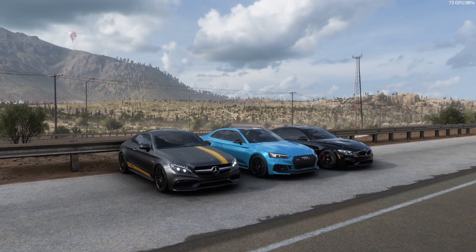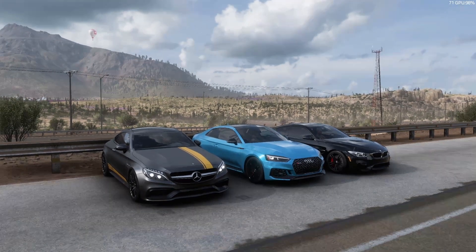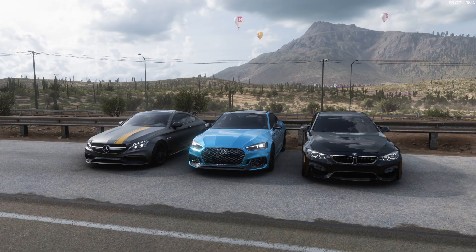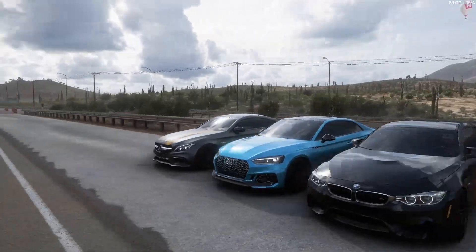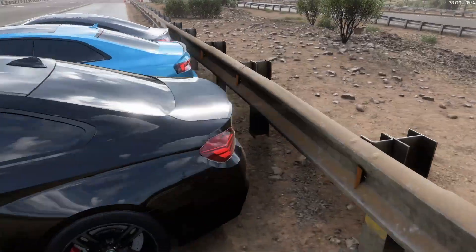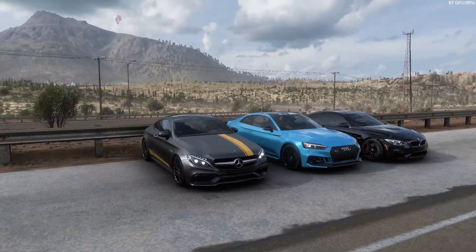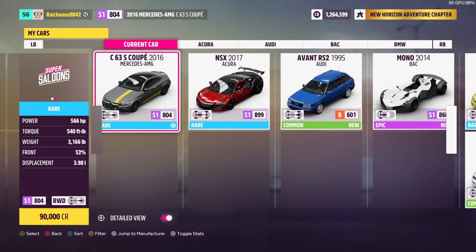How much was your car, NPC? $90,000. So you had two grand more money to spend than Twingo. So what kind of upgrades did you go for? That's the M4, and this is the RS5. I upgraded the engine and did a weight reduction. I think you've probably got the most horsepower here. I have 566 horsepower. You got more than I do. How much do you have, Twingo? I have 445. I have 532. So all of our cars are very similar.